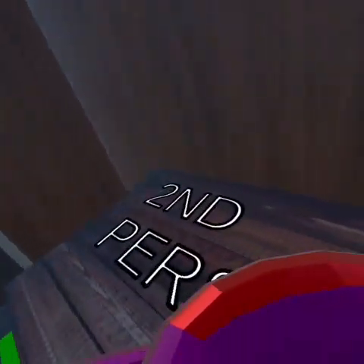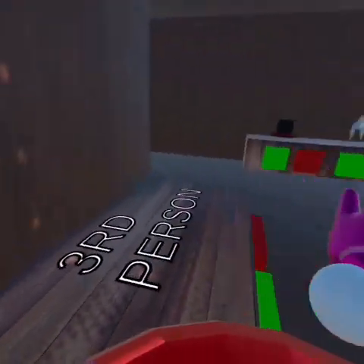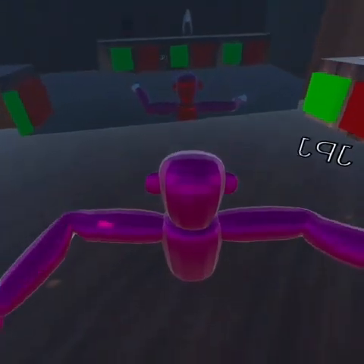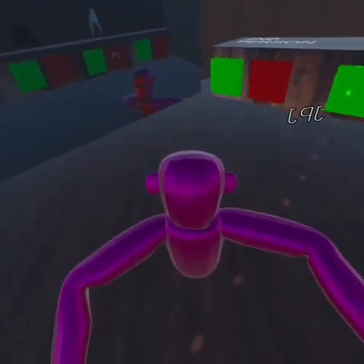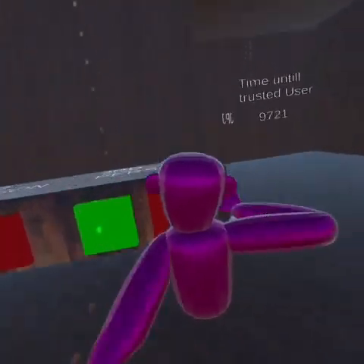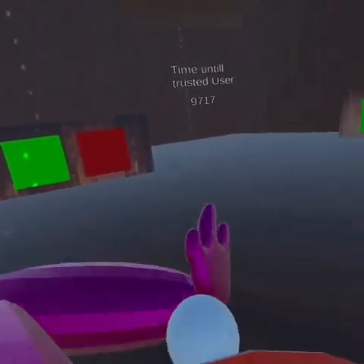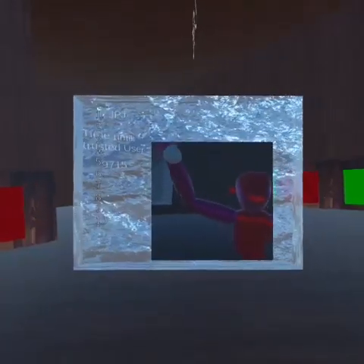Alright, so I might as well show the obvious stuff. This is second person, and this is third person. If you don't know what third person does, you could actually go into it and see behind you. As you can see, I'm not going to go into second person because it's more buggy. And if you hit X on your controller, this pops up.